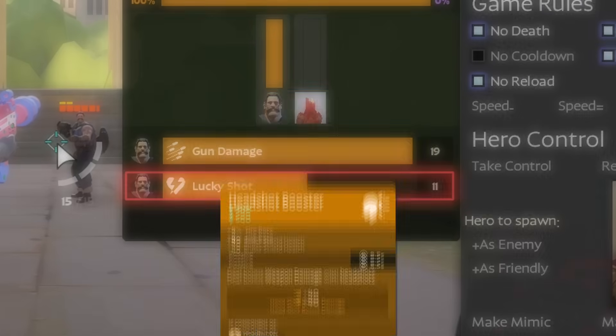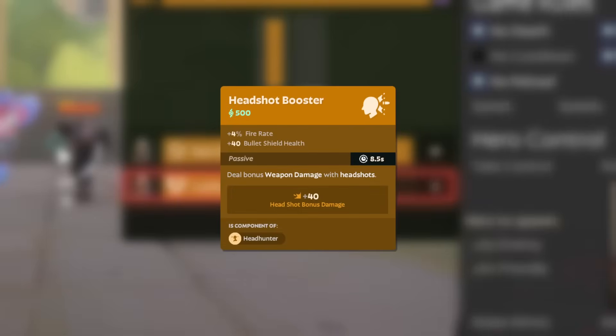Last is Headshot Booster, which is by far the most simple. Headshot Booster isn't affected by base bullet damage or weapon damage percent, so all it does is simply deal 40 damage.